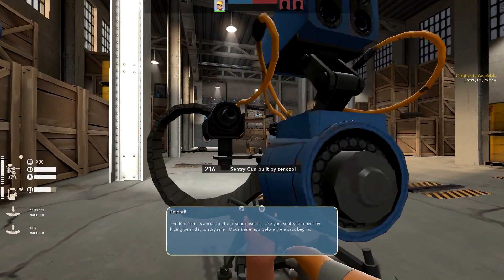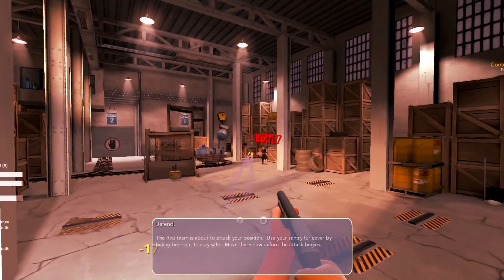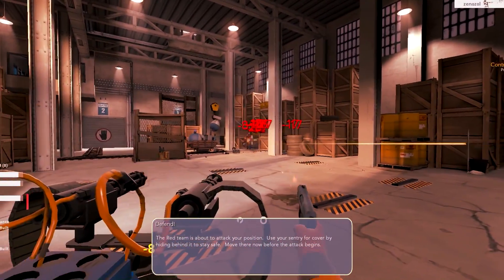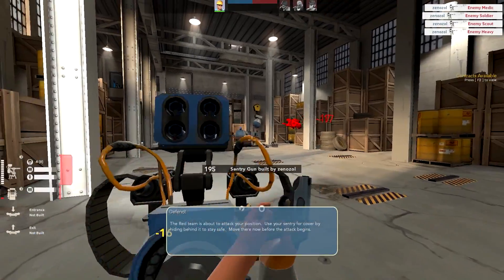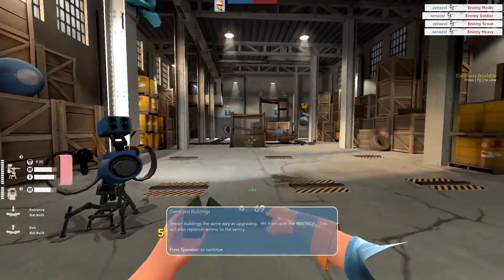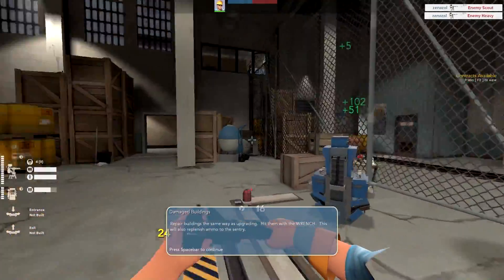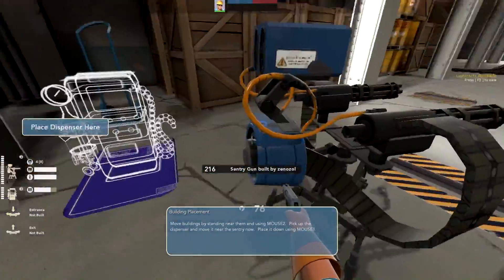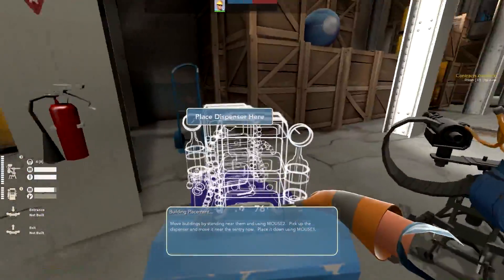The red team is about to attack your position — use your sentry for cover, hide behind it, stay safe. I reckon I can just get them down. My sentry is doing everything — I should get a wrangler. That was easy as you like boys. Why is my dispenser so low on health? Repair buildings the same way as upgrading — yep, got it. Move buildings by standing near them and pressing mount — I'm moving the dispenser!